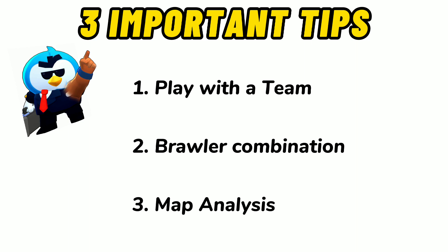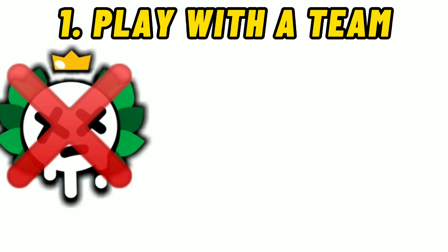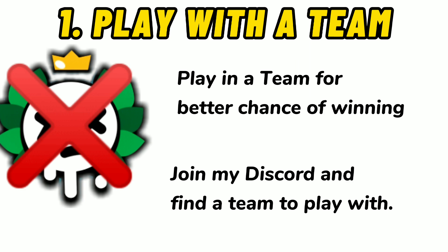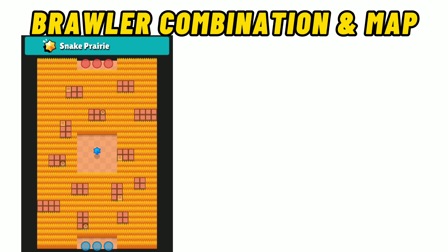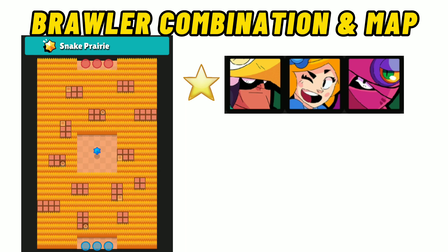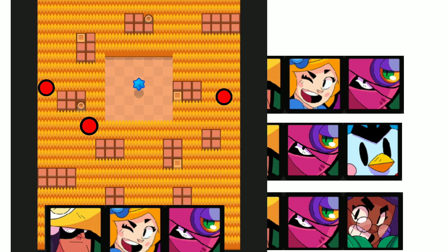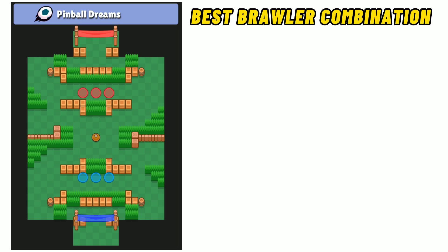To avoid bad randoms, always play in a team. You can find players to play with on my Discord server, which is linked in the description. We have Snake Prairie as our first map. The best brawler combinations are Crow and Tara, which are a must on this map. The tip here is to get rid of these choke points with Piper's super if you are in the lead.